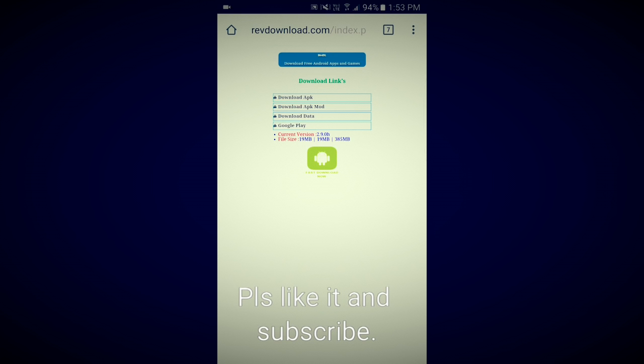For downloading the APK mod it takes about three minutes, and for the data it takes around 30 minutes because it's a large file — it takes more time than the APK mod.